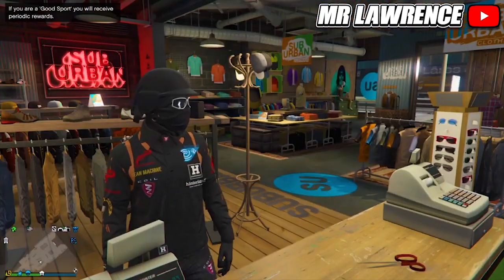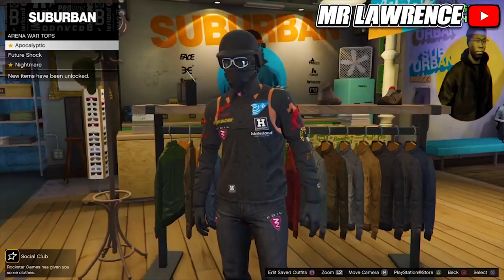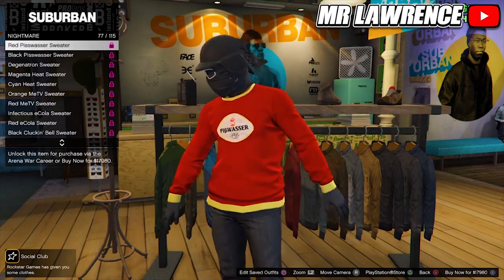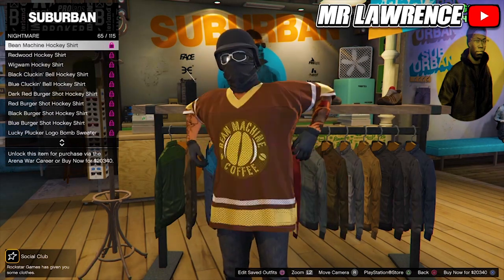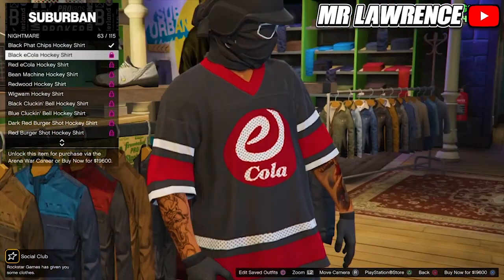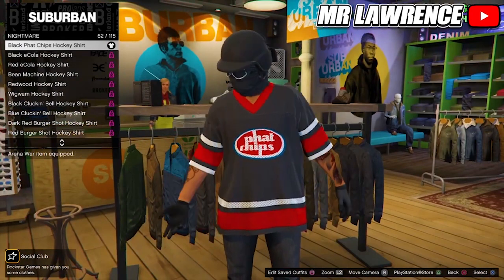Now go to Tops, then to Arena War Tops, and choose Nightmare. You can now buy either the eCola jersey or this one. I will choose number 62 because it has a brighter red.